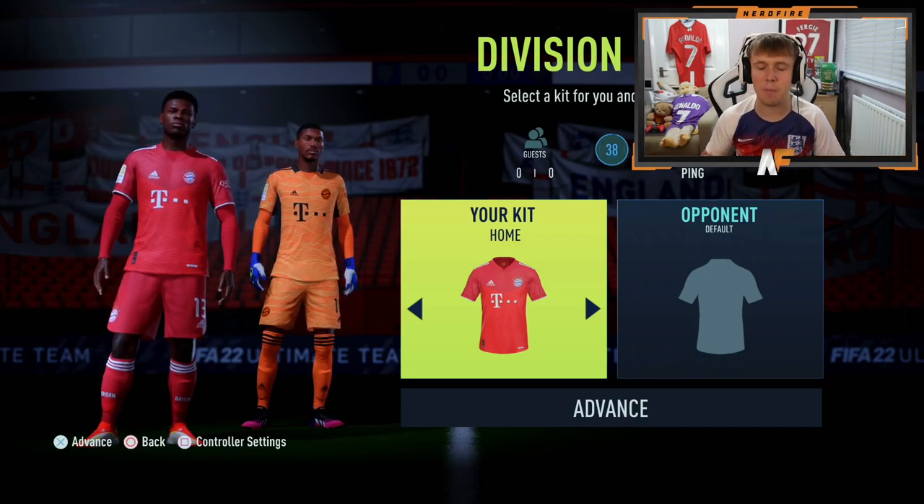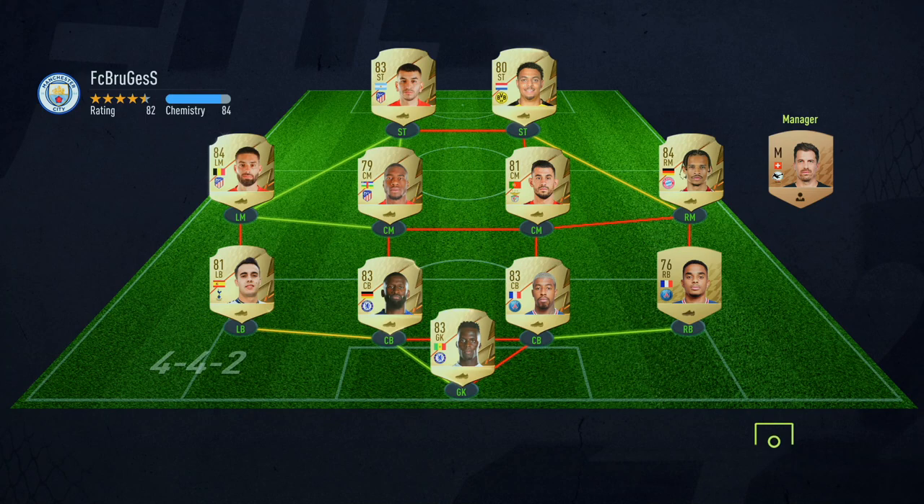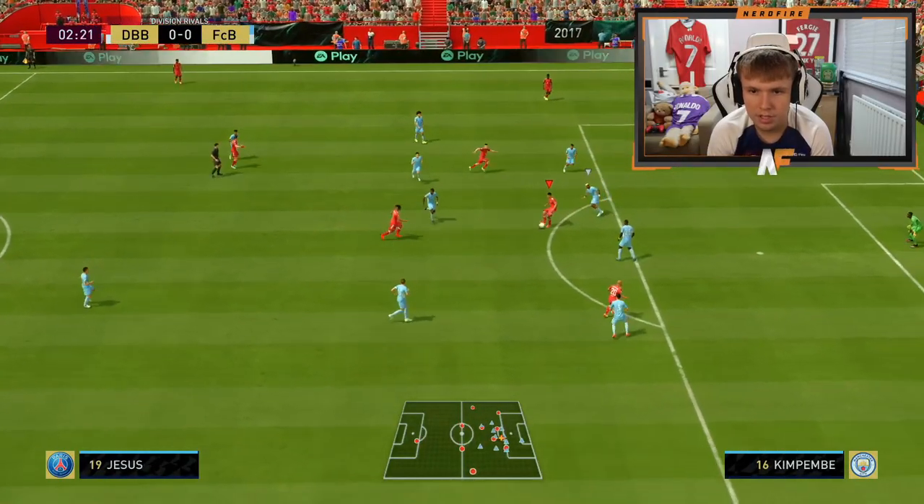You've now seen the team, the tactics, the instructions, and the formation. There's one thing left to do — actually go ahead and play a game with this team. Let's get into FIFA and find an opponent. We've found one, and their team is not bad at all — a nice little starter team, probably around about the same price or a little bit more expensive than ours.